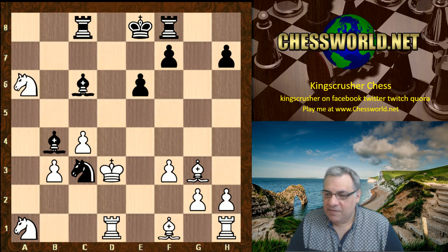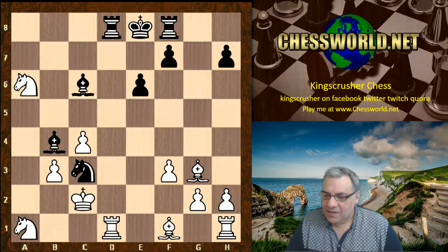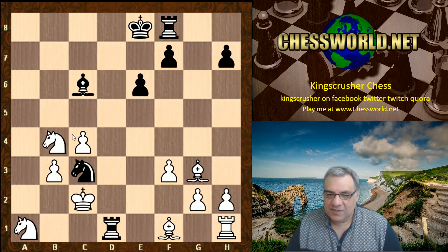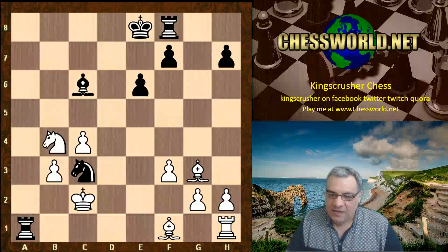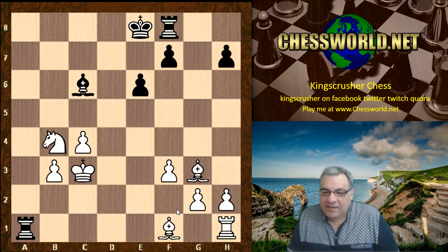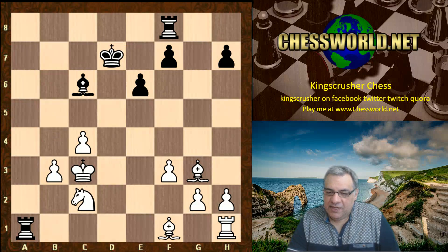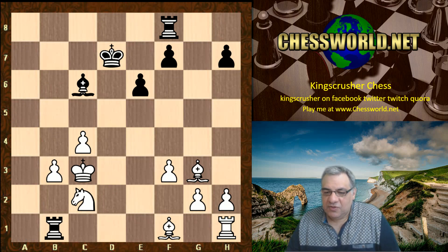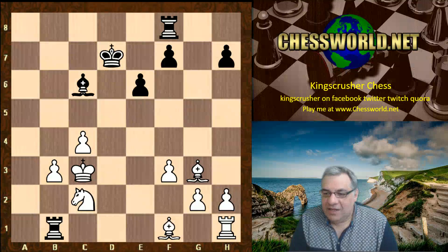We see check now. If Nxd1 white does end up better after taking on b4 — for example, check here, Nc3 check, Kf2, Bd3 held by the Knight is good for white. So we see check, Kc2, and Rxd1. Now look at this — Nxb4, taking away the defender of the Knight which is defending the Rook. Some smoke has cleared and white, if he can unpin, has two pieces for a Rook — a material advantage as well as being two pawns up.